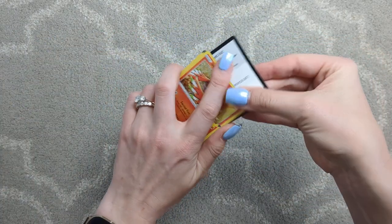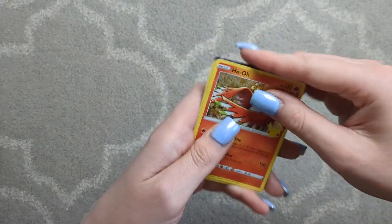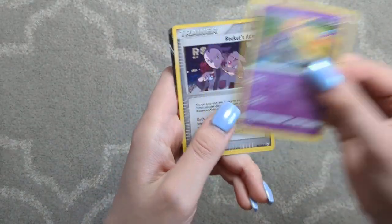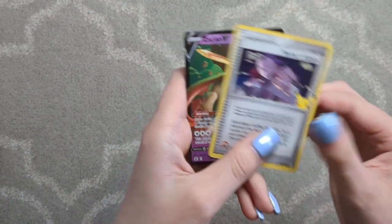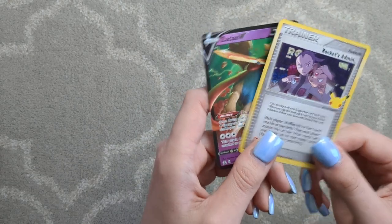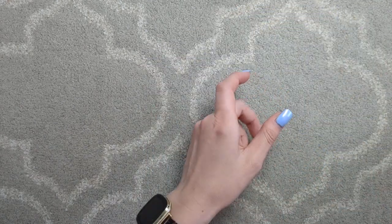Let's see how she goes. Here's your code card. We have a Ho-Oh, a Xerneas, Rockets Admin, and a Zashian V. Not sure I have the Rockets Admin, so there's another one for the collection. Hooray! Well, that was that.